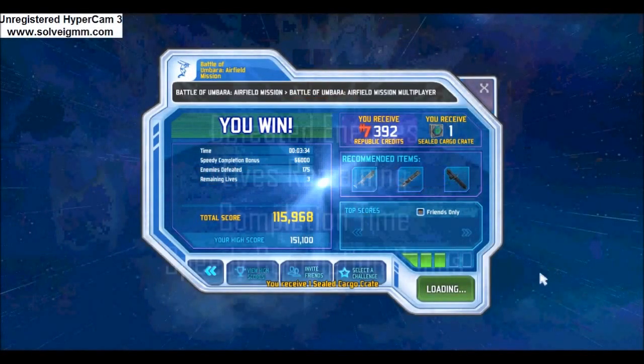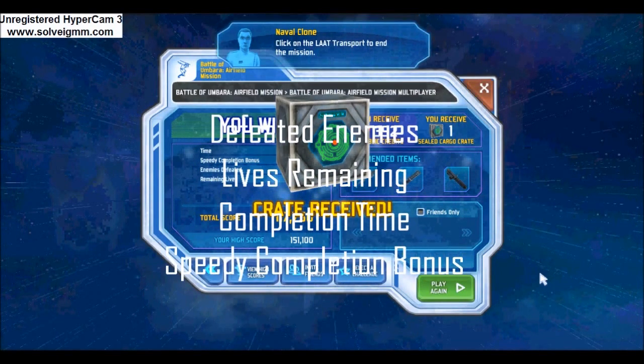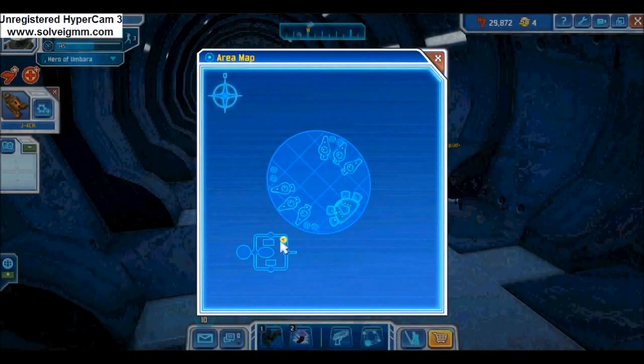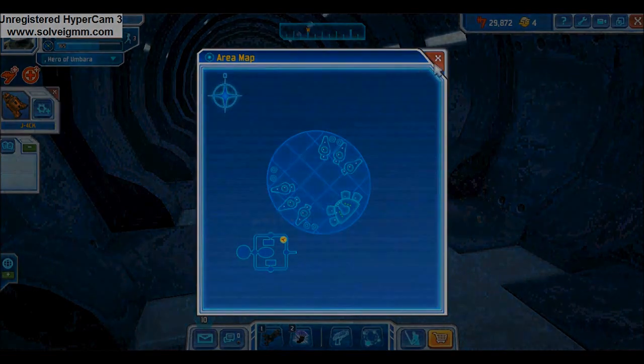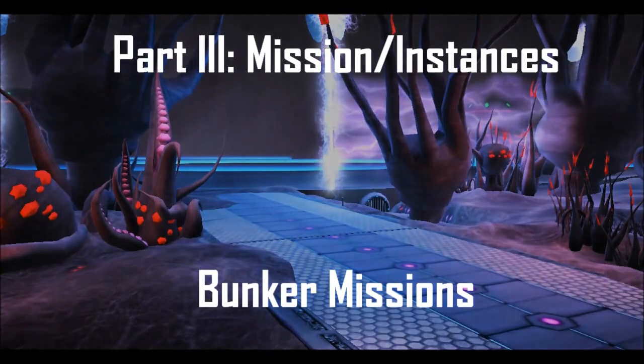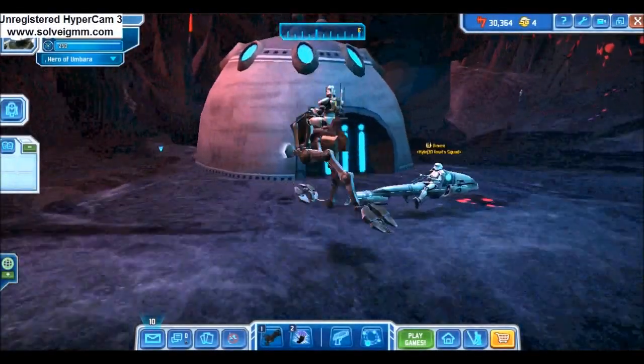Your score is summed up of four totals: lives remaining, enemies defeated, time completed, and speedy completion bonus. Here's a map for this mission.